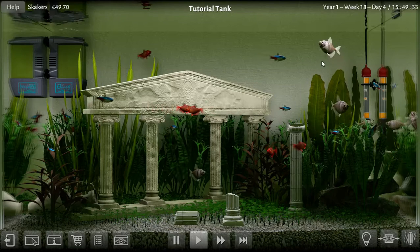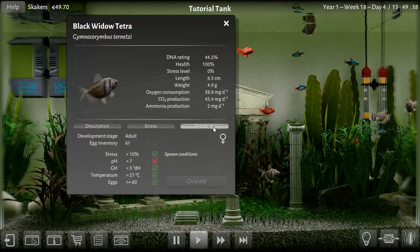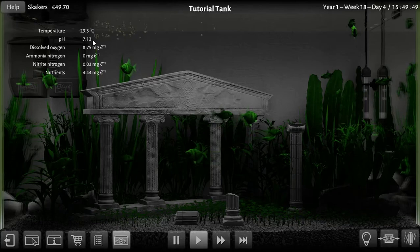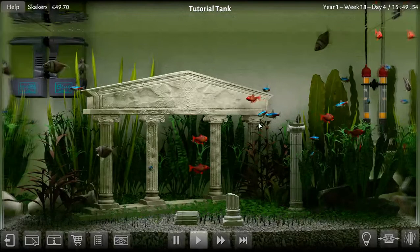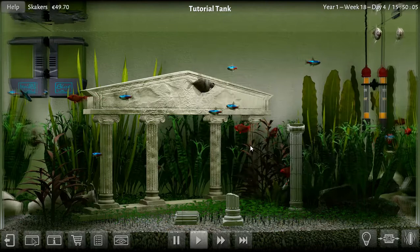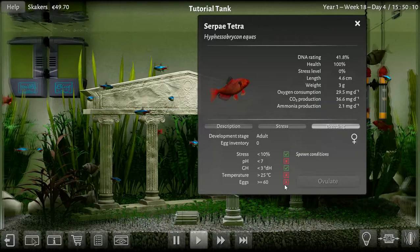I'm going to wait until they breed a little bit and we'll see what we can do there. The pH needs to be less than seven and then they'll be ready. The pH was 7.13, so it is dropping. Do we have anybody else ready? Some neons here — negative, it has to be below six, but it'll get there.